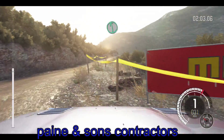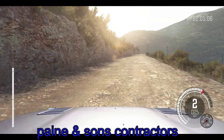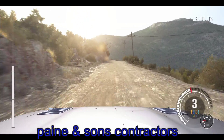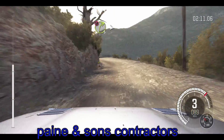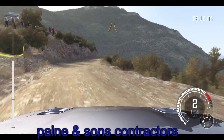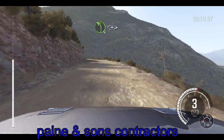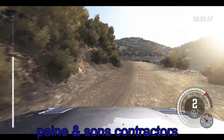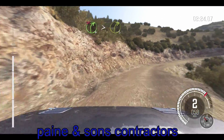Small crest. Left 6, long crest. Left 6, long crest. And caution turn right 3. Tightens over jump, 60 down. Narrows. Left 4, long. Opens and tightens over jump. Into right 4, long. Tightens 3, don't cut.